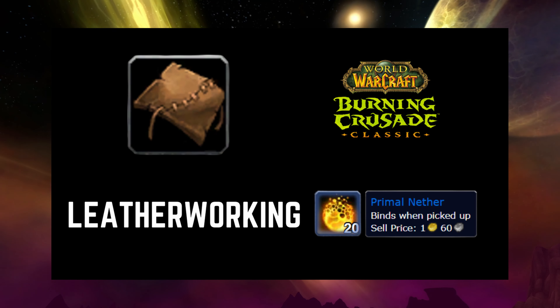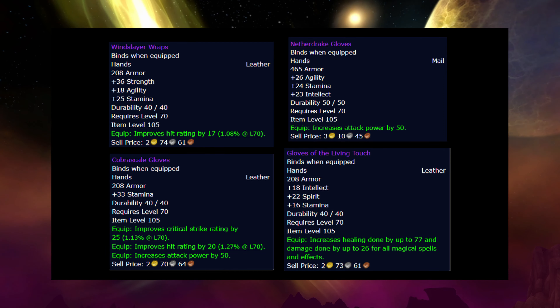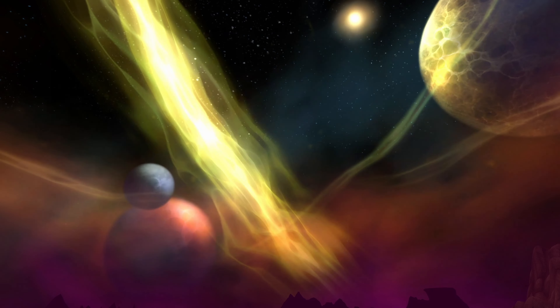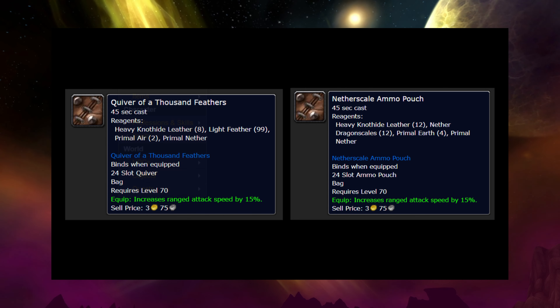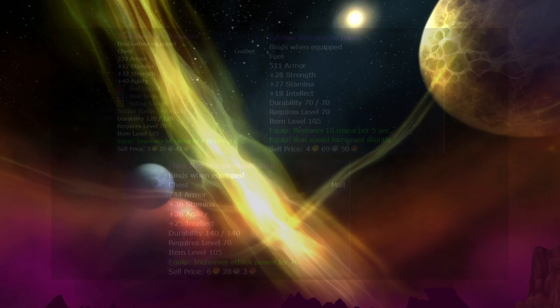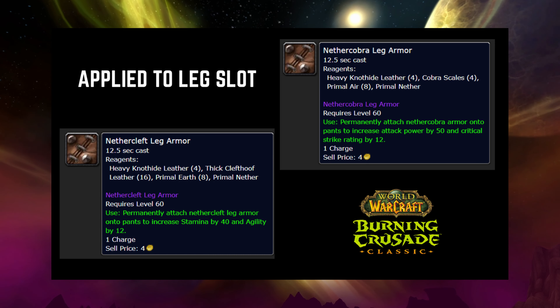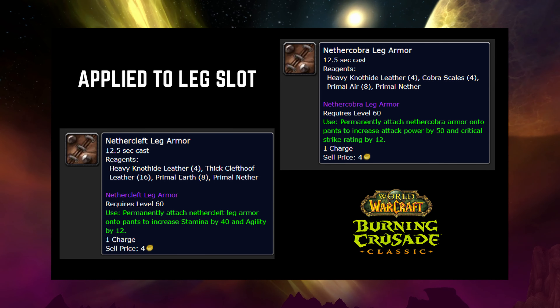Leatherworkers also have a lot of bind-on-equip epics available for crafting. You can make some pretty strong head, glove, and feet pieces, and these will help get you into those first tiers of raids. Leatherworkers can also make an ammo pouch and a quiver for hunters that gives an increase to their ranged attack speed, and there are a few other BOE epics that leatherworkers can make as well. While tailors made the caster and healer leg enchants, leatherworkers will make the attack power, stamina, agility, and crit strike enchants for all melee and hunter classes.